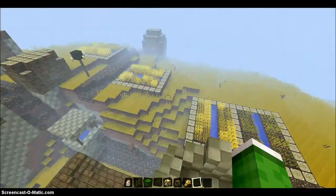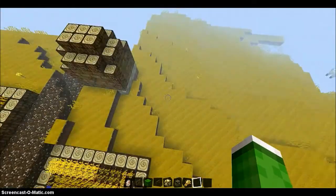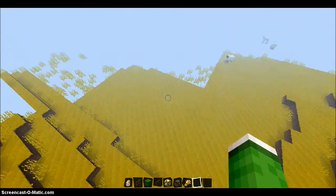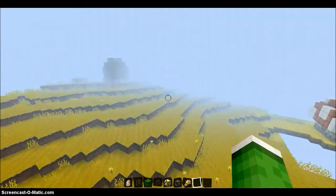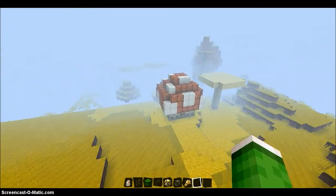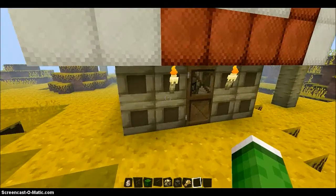As you can see, we have a village really, really close to where you spawn, which is right around over here somewhere. There's like a little pit of water and you spawn in that. So that's pretty cool — there's a village right close to it.